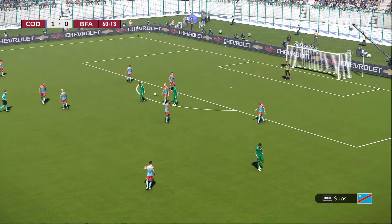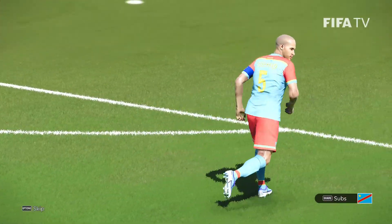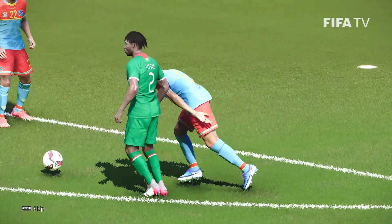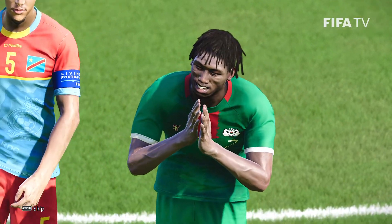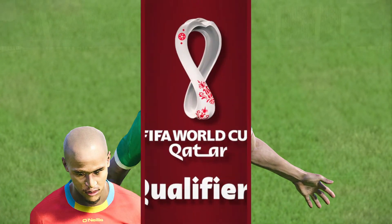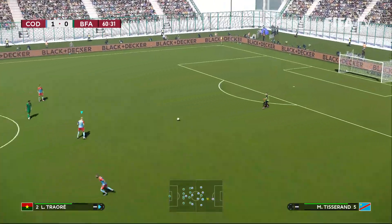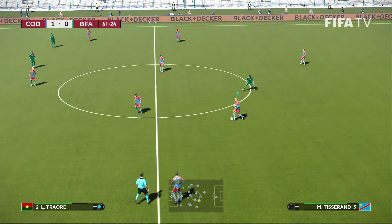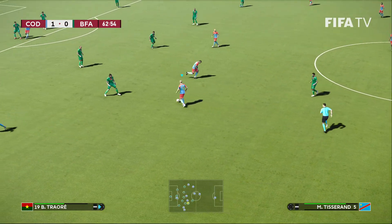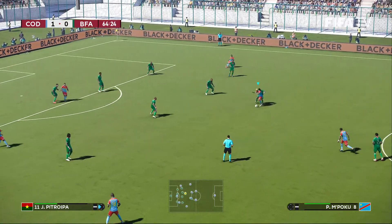Nearly generated an opportunity there. Does look like there's a foul call, heading the other way. Tissaran, fouled by Traore. Tissaran patient moving forward, finds Mpoku. He's generally the catalyst.